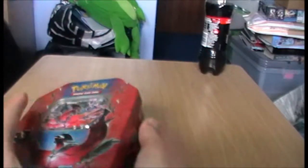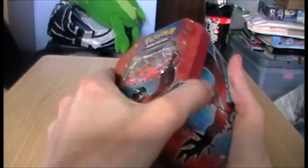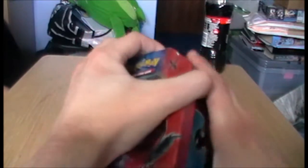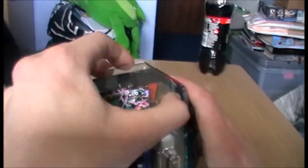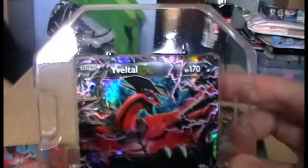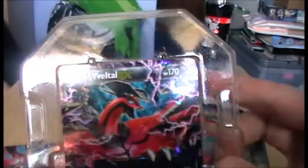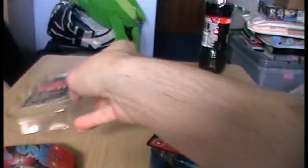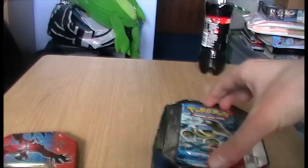Let's see if I can do this in front of the camera without knocking anything — there is a bit of a skill to this. I don't know which boosters come with this; I'm assuming it's XY and some other stuff. Yep, there's Roaring Skies in there. Yveltal EX looking like a badass. Got the code card. And he has his evil Poké Ball too.